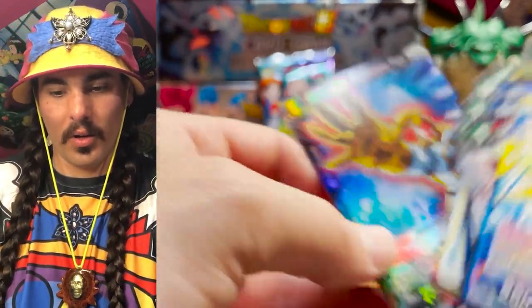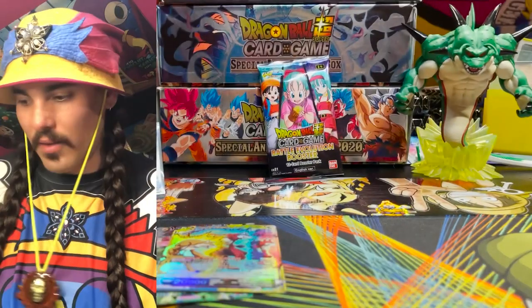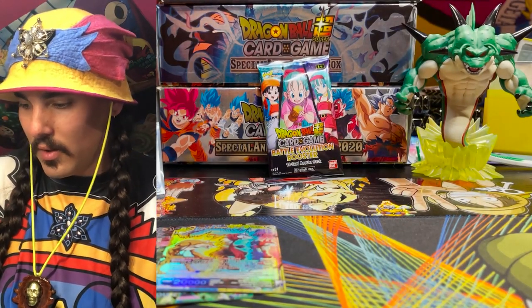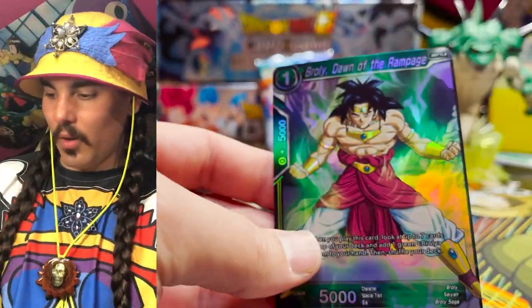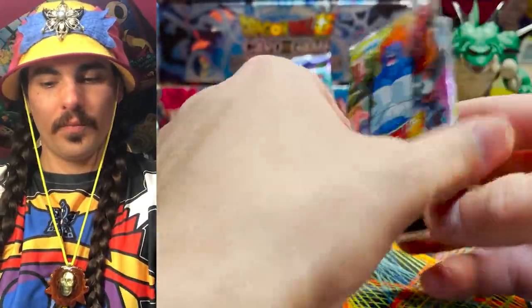Parallel Foil Catopesla — another one, another Catopesla, very great. We are stripping — we are on the road to striptum. Another Parallel Foil Dawn of Rampage. And that was a weak stripping if he asks me. Parallel Foil Tien Shinhan — very nice.